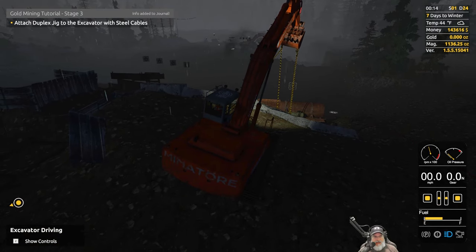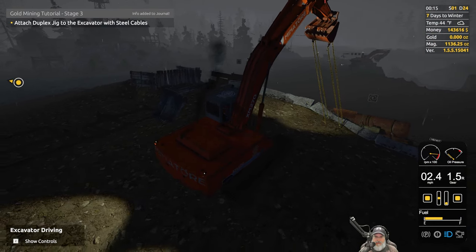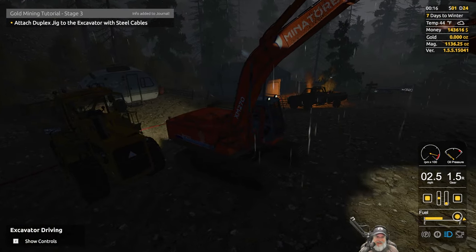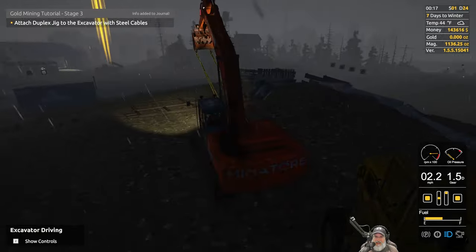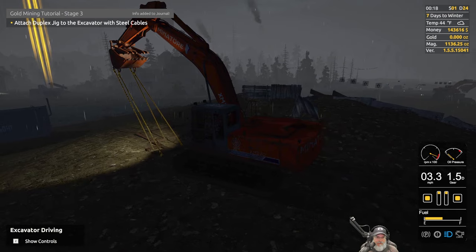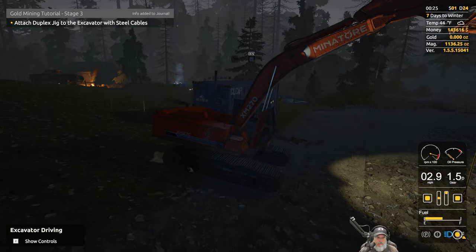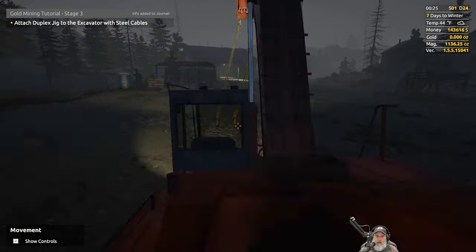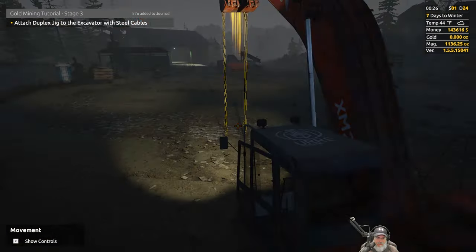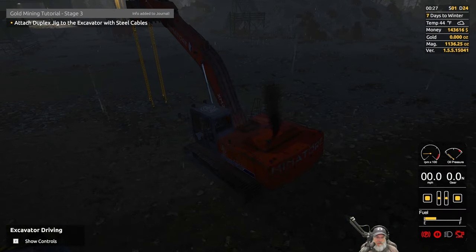Attach the duplex jig to the excavator with steel cables — that went in easier than I thought. We'll take easy whenever we can get it because we don't often get easy. Hopefully these chains don't catch on anything. It's past midnight so why don't we go to sleep — lights off, engine off — and finish this in the light.